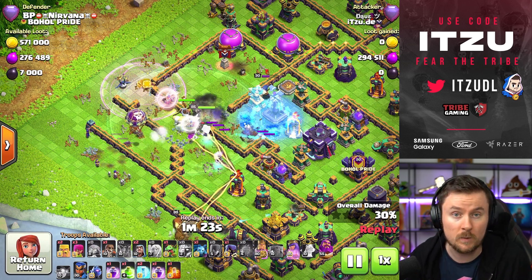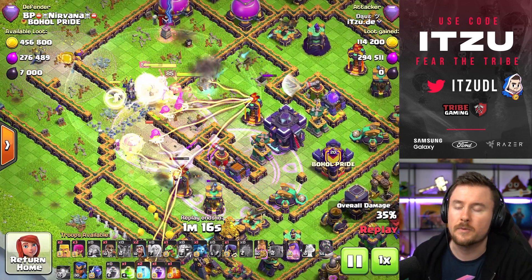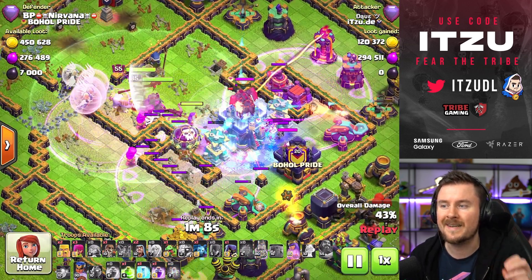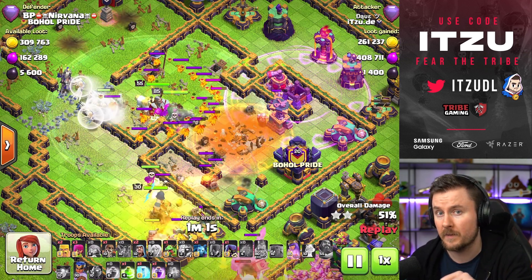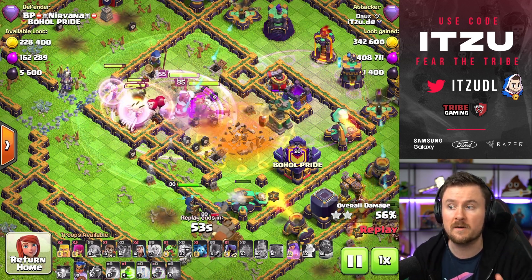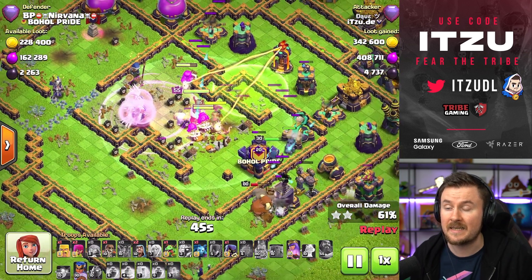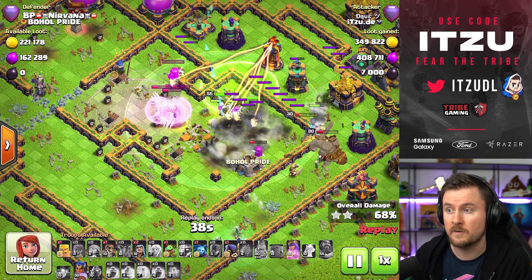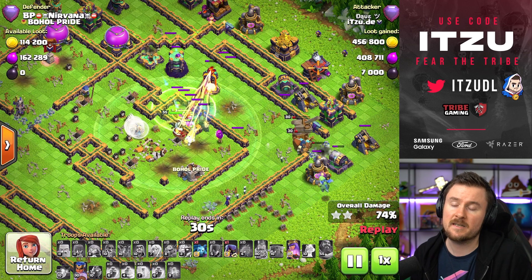With super archers it's different because of their strength. Now take a look at the warden ability used early to protect everything, especially versus the monolith damage. He's handling the town hall, taking down the tunnel with a nice freeze, making sure the hound stays behind. The tunnel goes down first, and the super archers get stuck on it for a bit — which is actually a good thing because they never enter the poison range of the town hall. You can see them stacking perfectly on top of the queen, meaning the healing is endless and those troops just aren't dying.